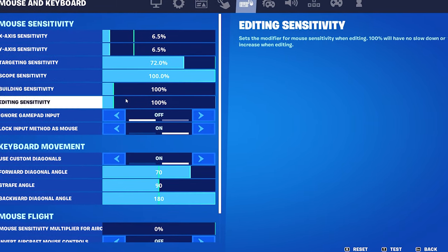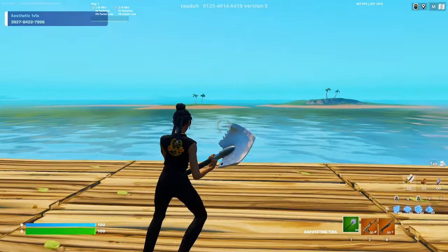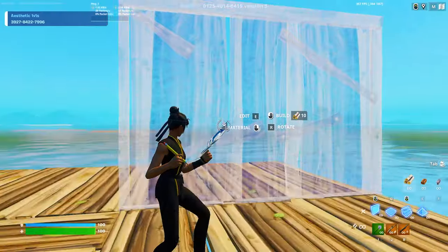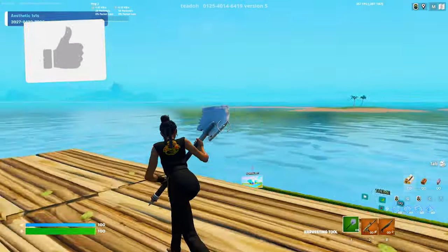This is what you've been playing on for the past couple years on mouse and keyboard, but in case you want to speed it up you can go all the way up to 1000%. Even if I put it to 200 just to demonstrate — this is my normal sensitivity when I move my mouse around, and now once I'm in editing or build mode you can see it's a lot faster already.